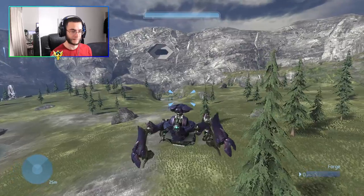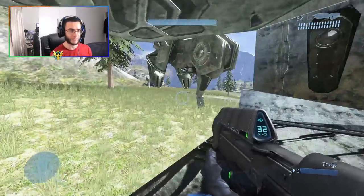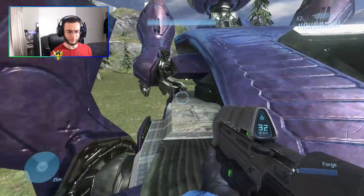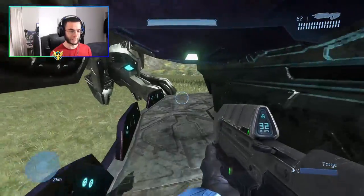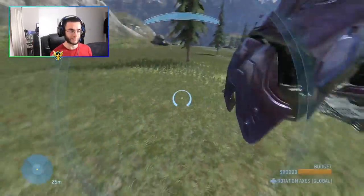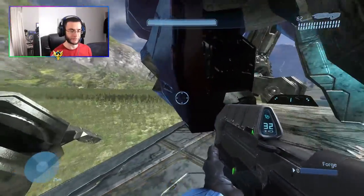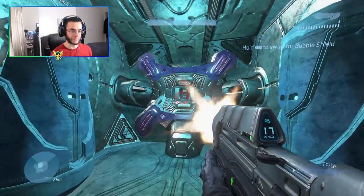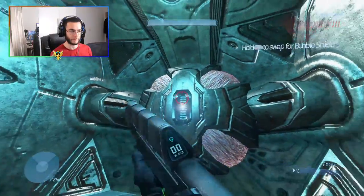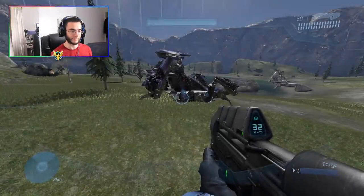It's really amazing that we finally have all this. I'm still editing this Forge map — adding more vehicles and weapons, since by default there aren't a whole lot. Once we get a squad going we can definitely play it. But anyway, let me show you that we can destroy the Scarab. You can actually break off the legs, just like in the campaign — shoot the legs and it'll go down. There you go!